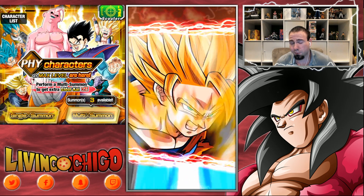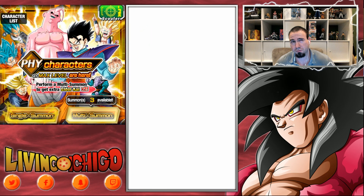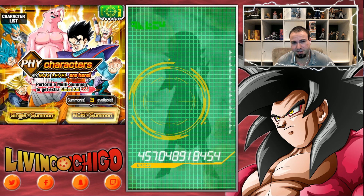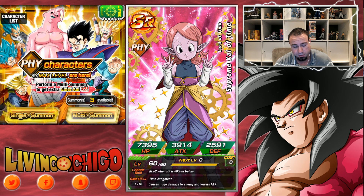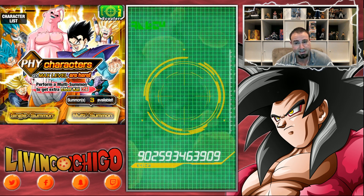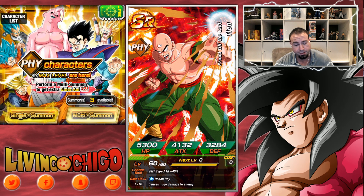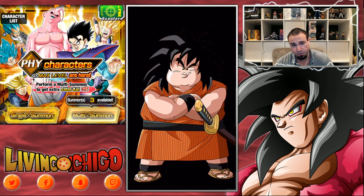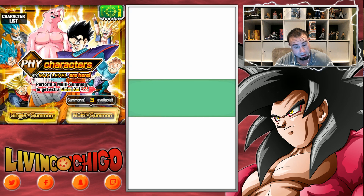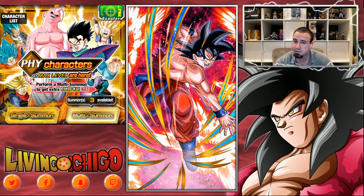Is it worth pulling this banner? It depends. If you're getting Cooler, you're going to want Super Boo on the team — it's really good. Get Gohan if you want Gohan. If you have a Super Gotenks mono physical team, you'll want Gohan to help boost Attack and Defense. Really good cards in my opinion, though they're not absolute must-pulls. But you get Elder Kais regardless.